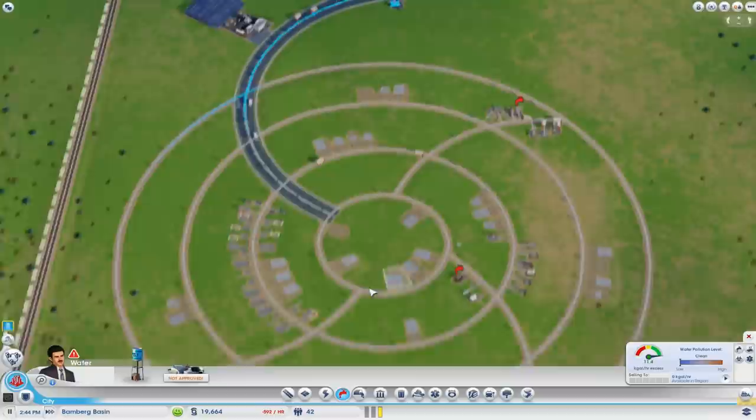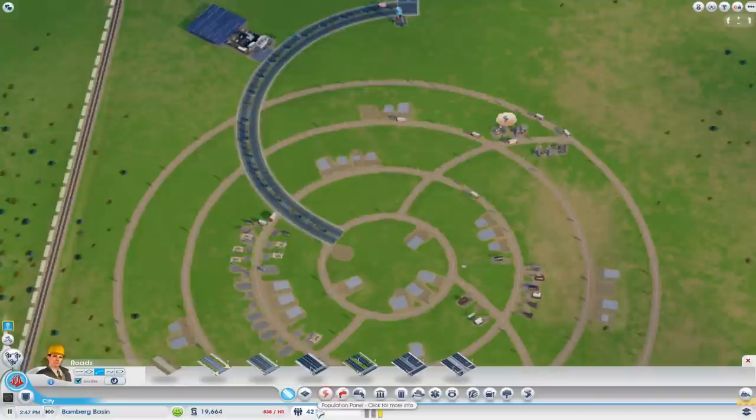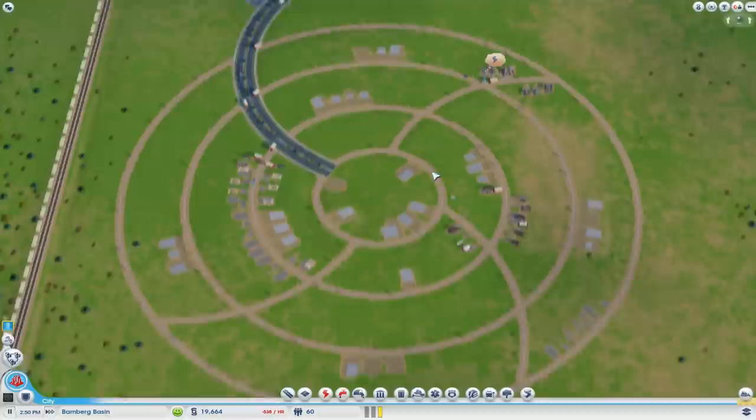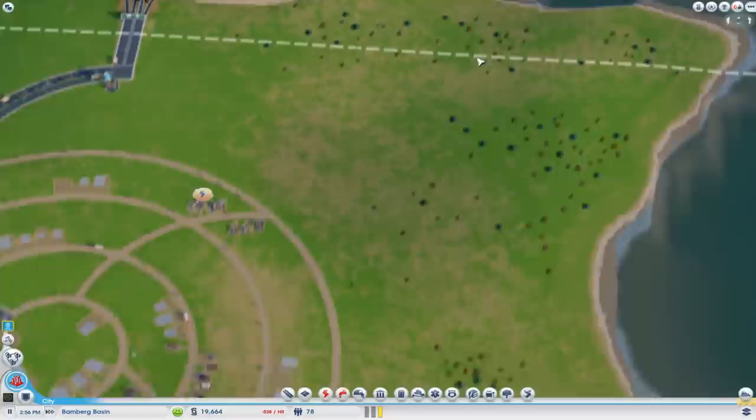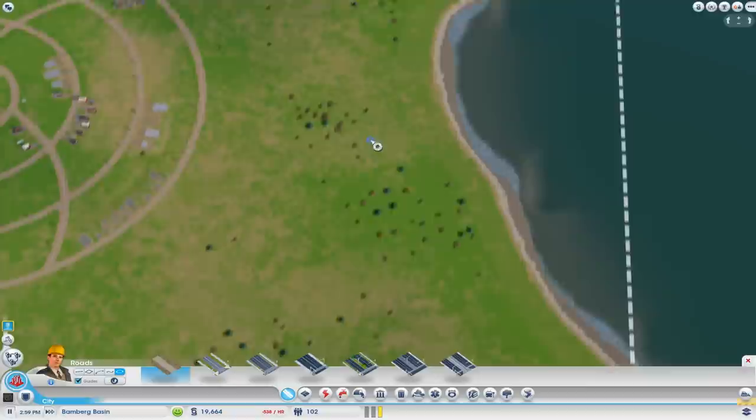We're losing money which is okay, we can deal with that. We've only got 42 people living here - that's a problem, we need people to move in soon. It's a lovely looking city so far, it's gonna look good when this is all skyscrapers. Now we've got all this space around here and up here - we're gonna have to make some industry at some point.